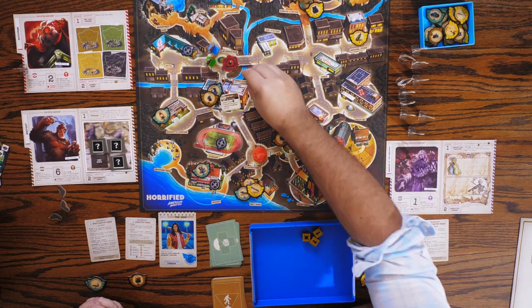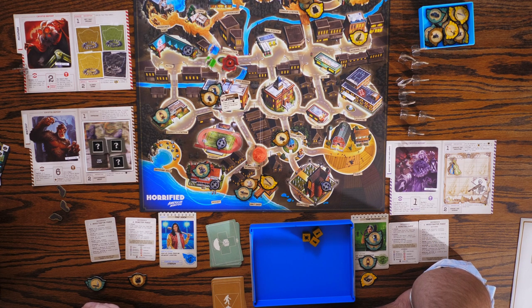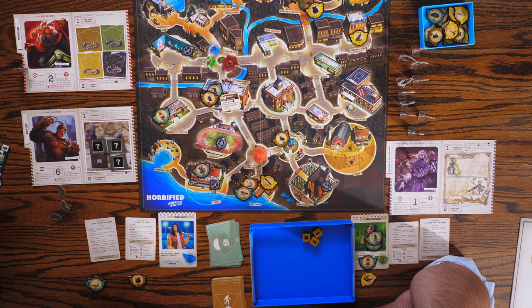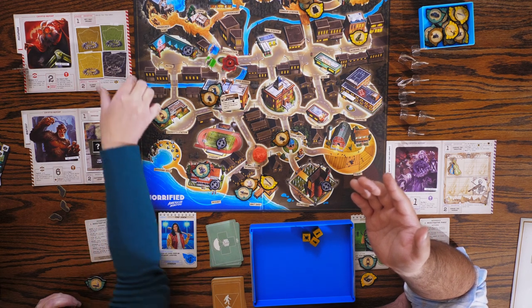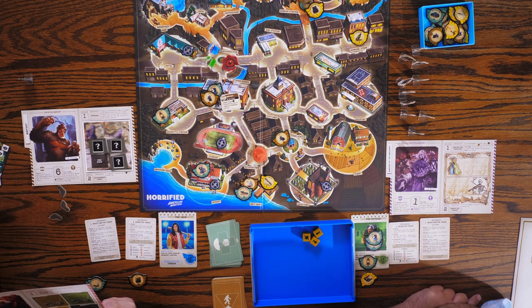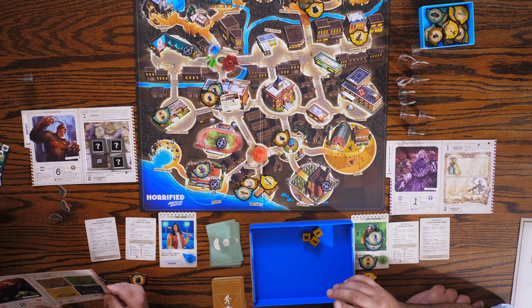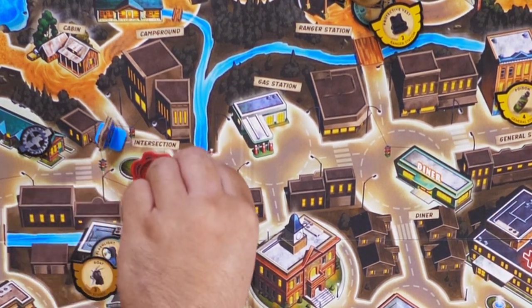I'm getting a little antsy to defeat the Mothman. We need to be at the location with an arm trap token — the Mothman's eye is right next to a trap, so that's fine, we can lure him right there. Once he's Frenzy he's going to be activating at the motel. So I'm going to go one, two, three, which drops the citizen off at the ranger station. I draw a perk card — Chopper Lift again. And then I go four.